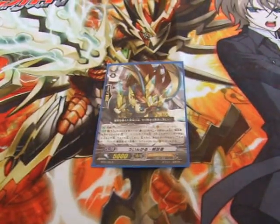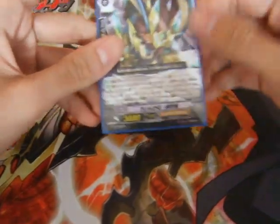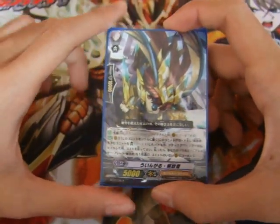Hey guys, FrigoDX here. I have my Alfred build now. Technically it's not mine, it's my friend's, but I had him form it. So this is my preferred build I guess.